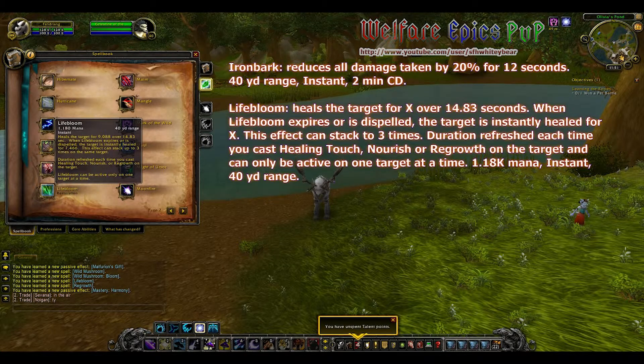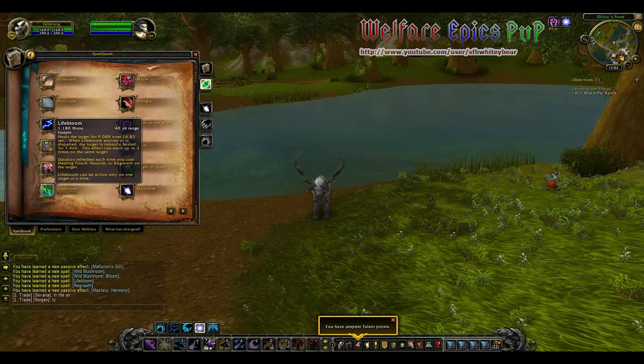Life Bloom heals the target for X over 14.83 seconds. When Life Bloom expires or is dispelled, the target is instantly healed for X. This effect can stack up to 3 times. The duration is refreshed each time you cast Healing Touch, Nourish, or Regrowth on the target, and can only be active on one target at a time.